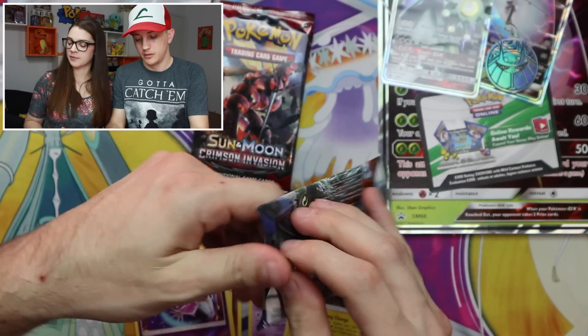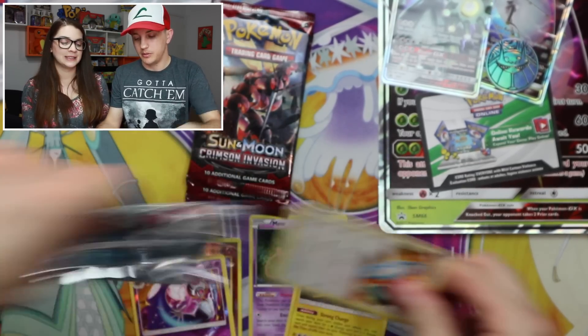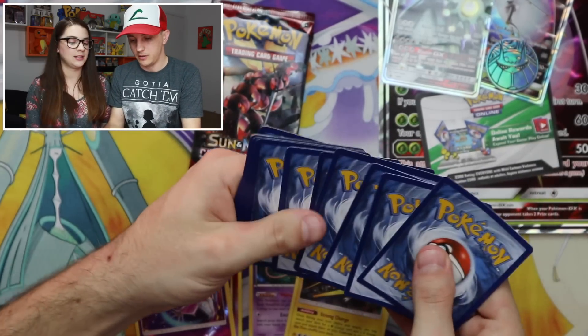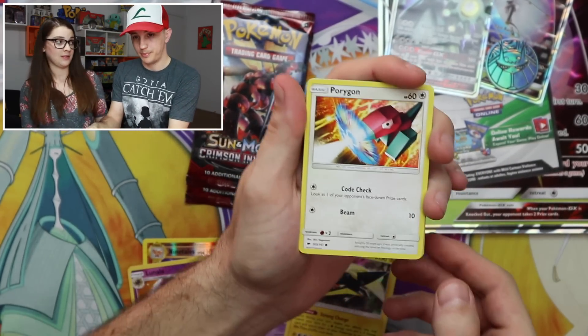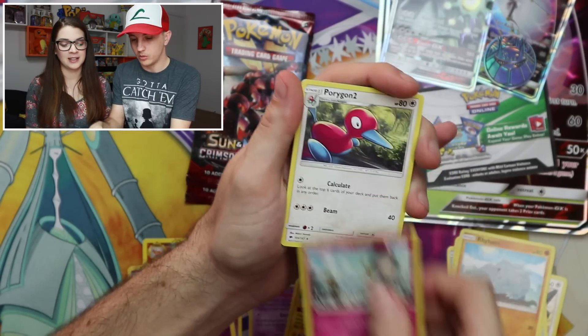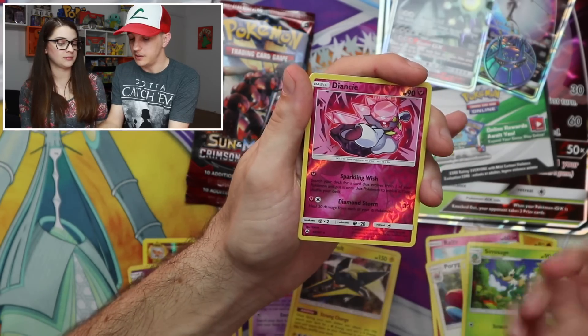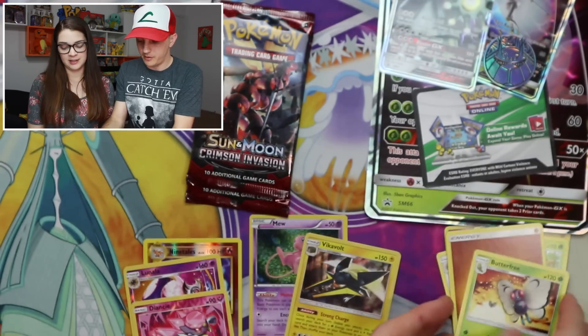Burning Shadows — we're still missing that rainbow Liz, so please come through! Porygon, Murkrow, Hoothoot, Rhyhorn, Ralts, Porygon Two, Weakness Policy, Simisage, Diancie reverse rare, and Butterfree! Bye Butterfree — we don't need you.